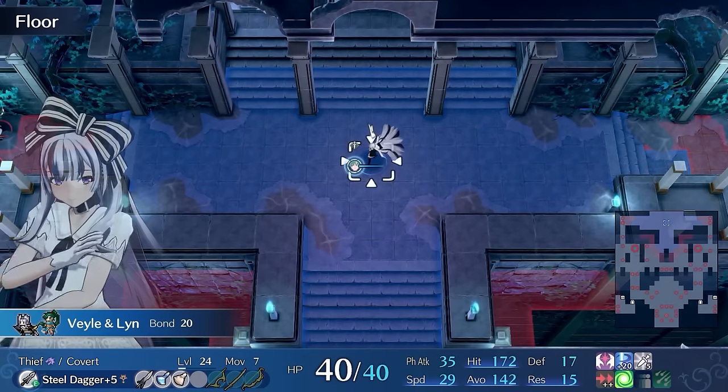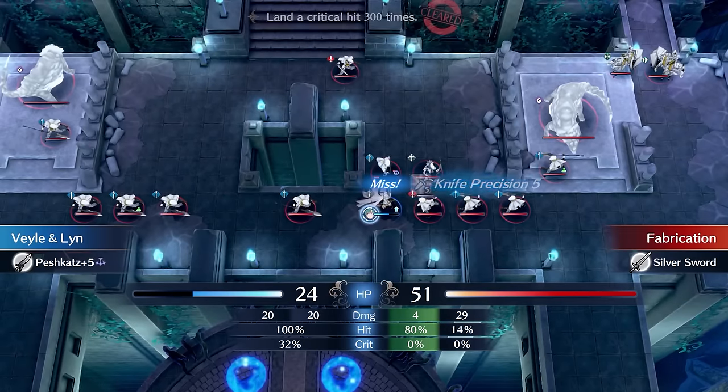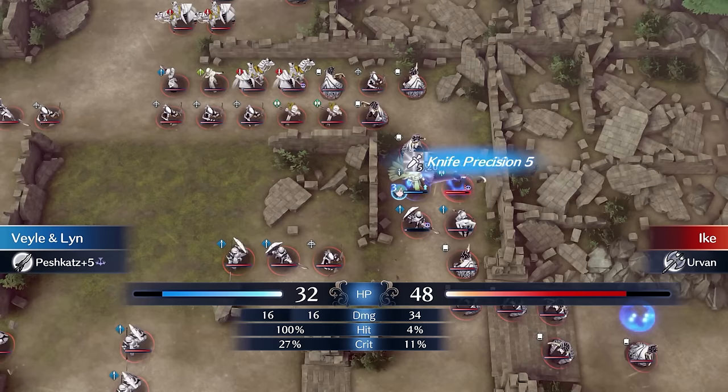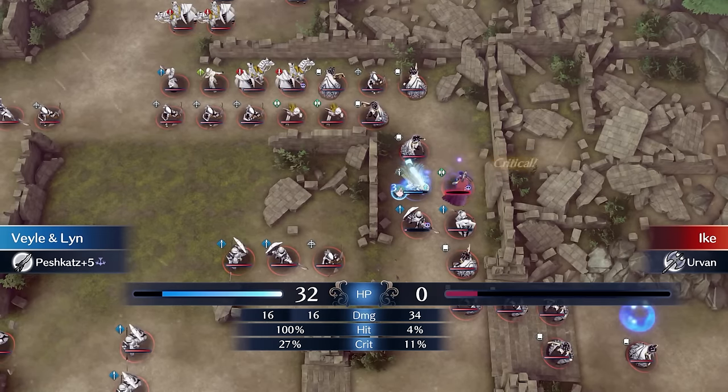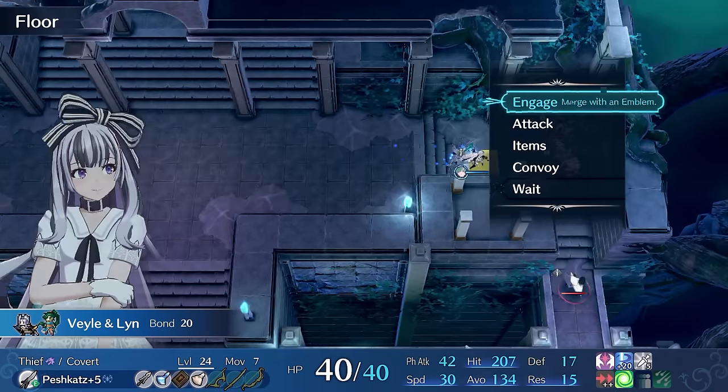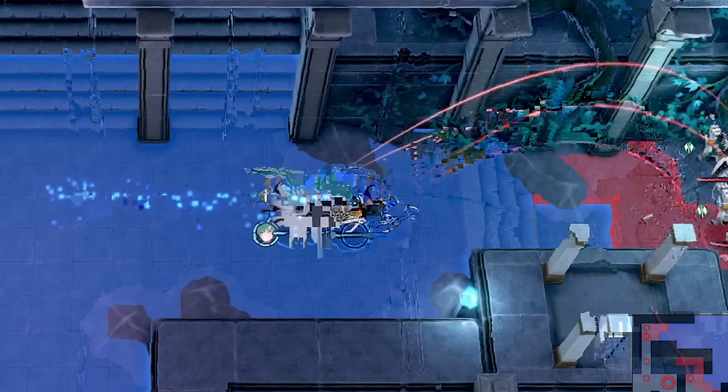I attempt the Erika map again and yet again Veil dies. So now I do the Ike map, which is one of the first paralogs you unlock — no surprise that I destroy it with very little effort. Now I do the Erika map for real. Because of previous failures the map looks... fine. For this map I run Veil right, she learns Pass making reaching the thief much easier, then advances south and blocks a choke point to kill the thief and obtain the Seraph Robe.